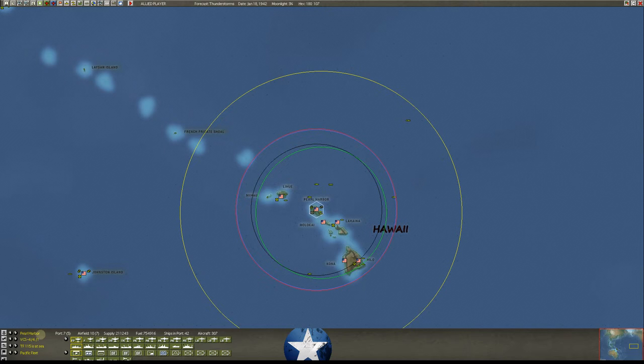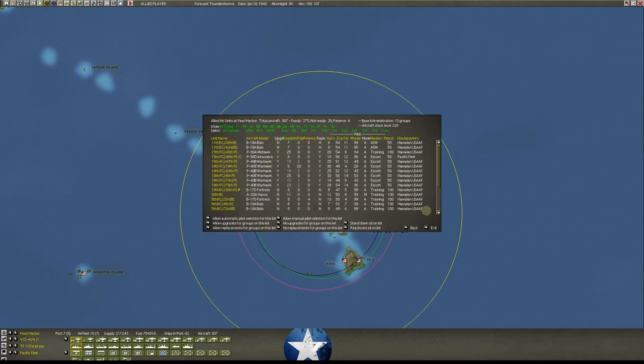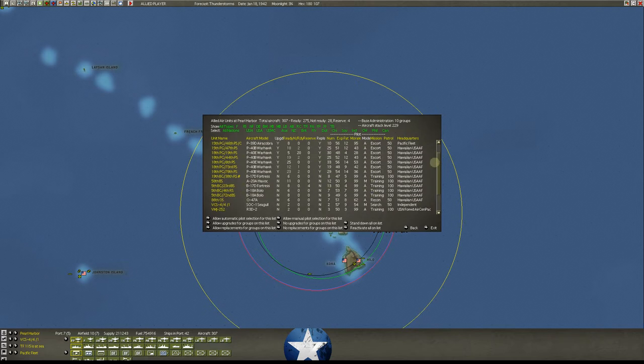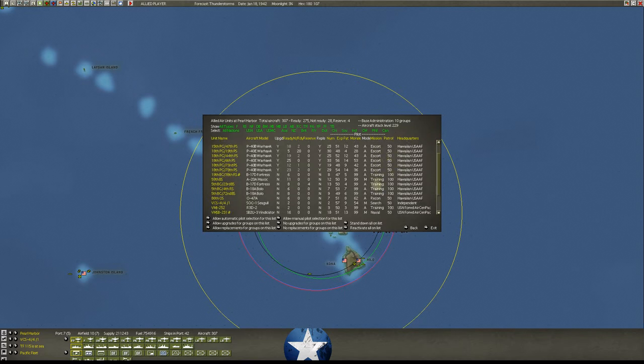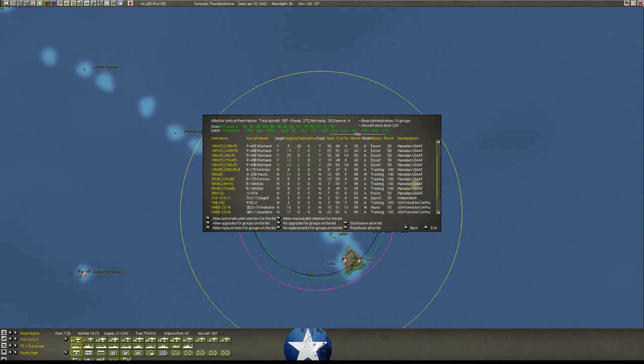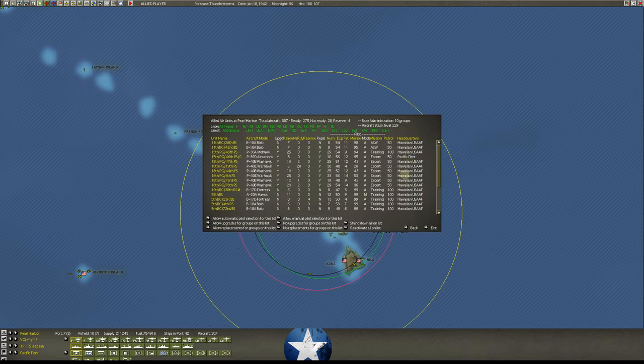At Pearl Harbor itself, you've got all of these aircraft — all in Hawaiian USAAF. Early on especially, keep them here just in case the Japanese player turns around and decides he wants to make a move for Pearl Harbor. You've got enough air cover even if your pilots aren't very good at the start to fight that off when they're all up in CAP. I've got this group up in CAP. Then we've got bombers training — I have some fighters that are training, like these Mohawks; there are 25 Mohawks here. I usually leave them here and use them as trainers.